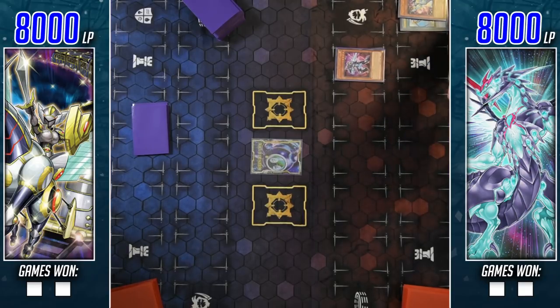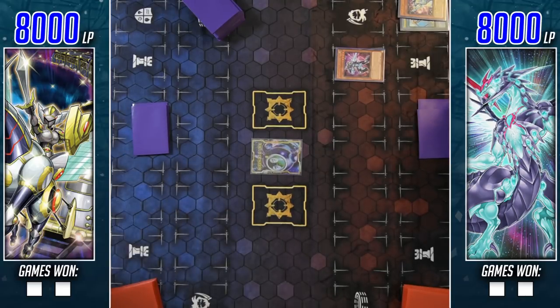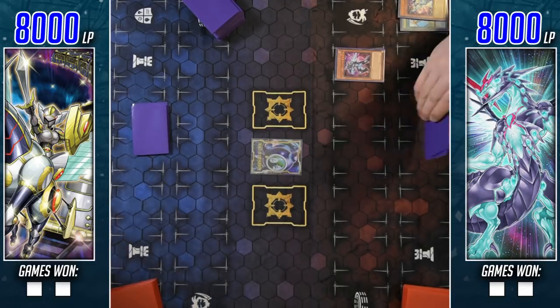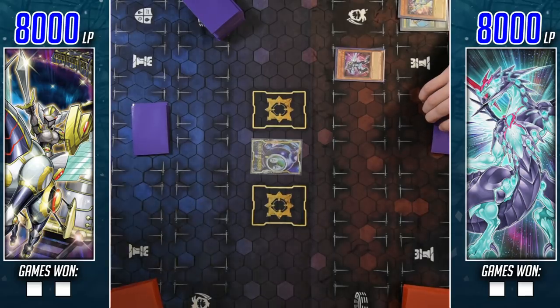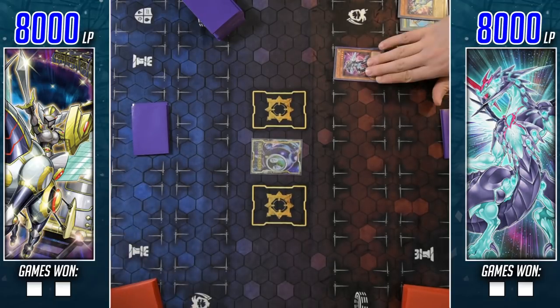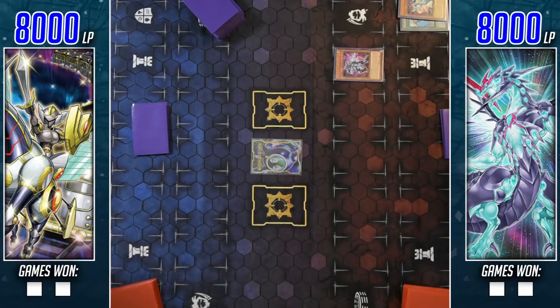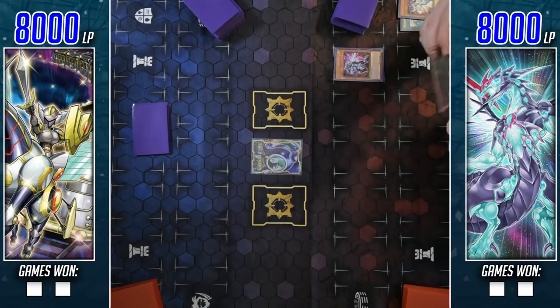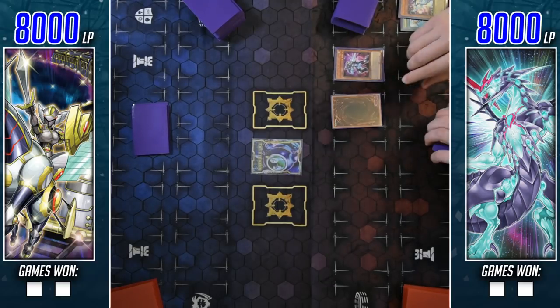Also, the updated Train deck on the left features some new support from Infinity Chasers — mainly some Infinitrack cards in the main deck that work really well with the train strategy. Mainly the Infinitrack Anchor Drill, or whatever its TCG name ended up being. It's not overly powerful, it's just a really good extender for the deck and one of the only Infinitracks that plays very well into the Should All Trains strategy.